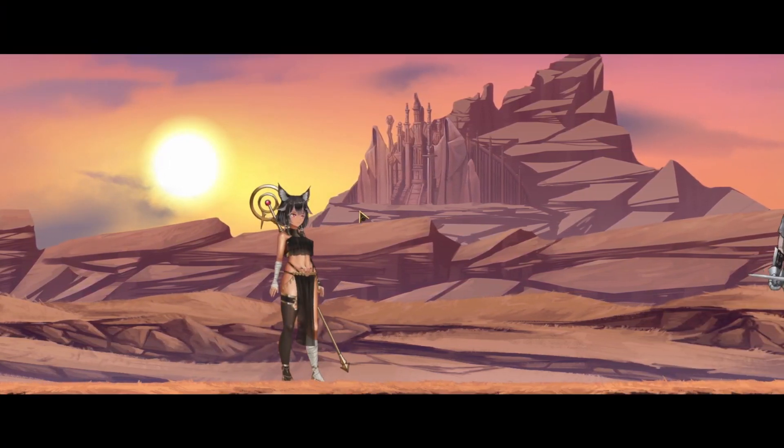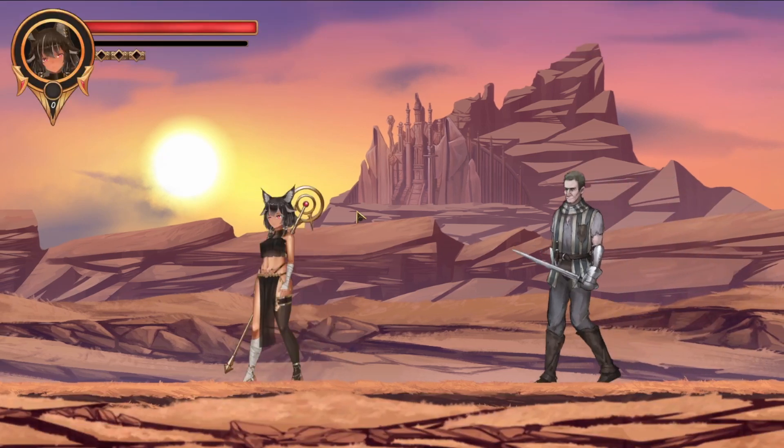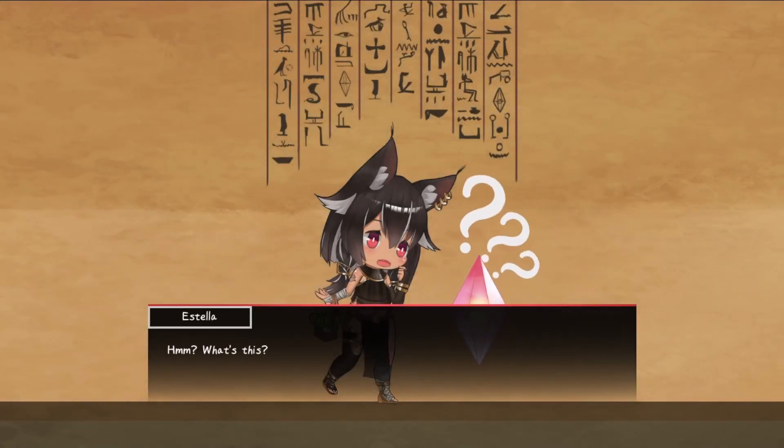The game is not censored by default on Steam, so you can get straight into the game right after installing. The game opens with a pretty short and brief cutscene explaining how the main character, Estella, was tasked by her father to enter the cursed forest in search of an herb to cure his backache.